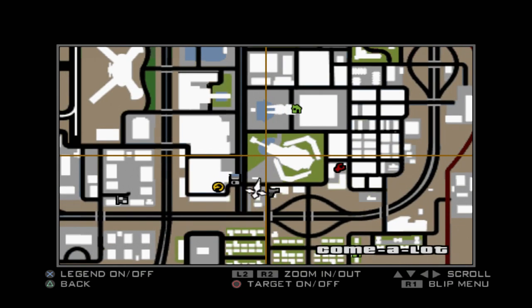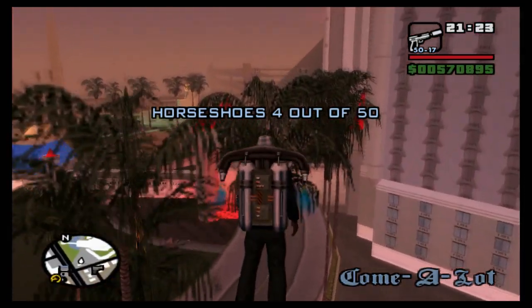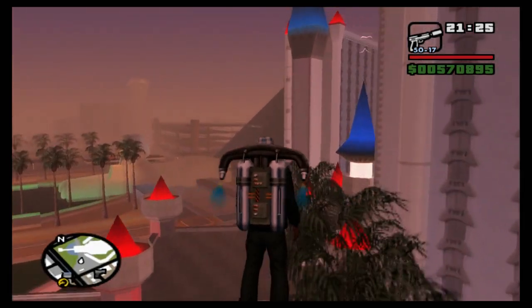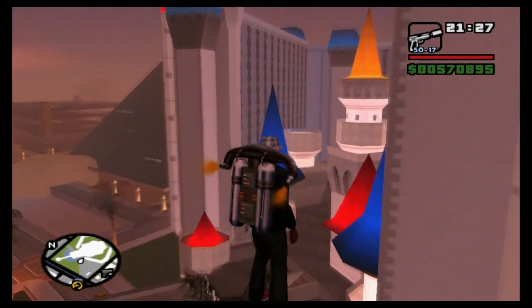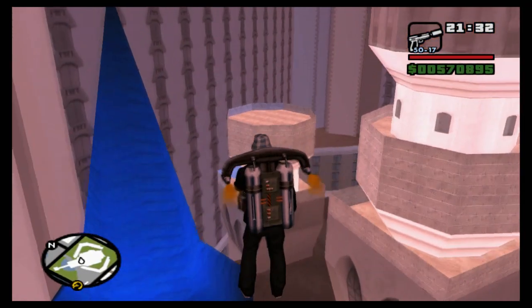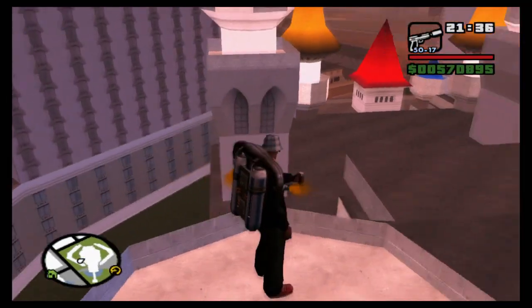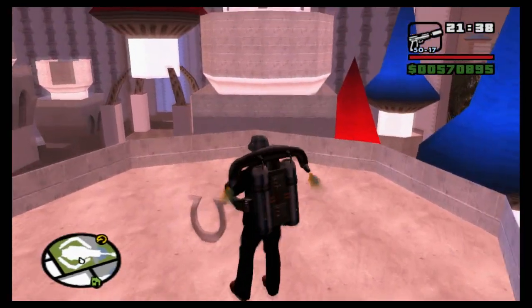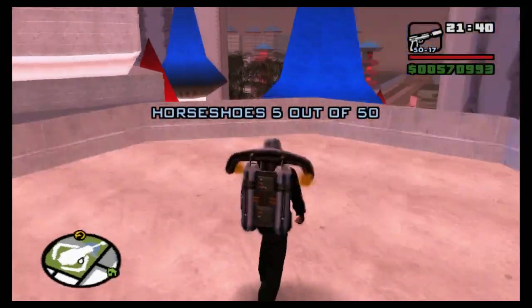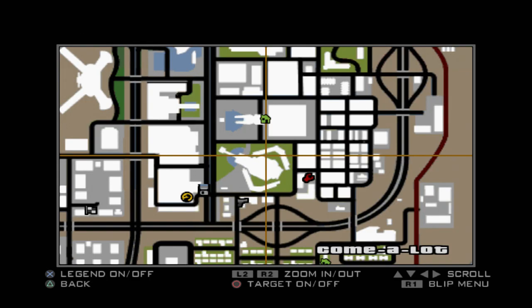Now we want to head into the proper Comae Lot area. Can you see that roof over there with no coloured bit? This one here — this is where you will find the next horseshoe. If we can land on it... there we go, horseshoe five out of 50. We're already 10% of the way through. There it is on the map for those of you following.